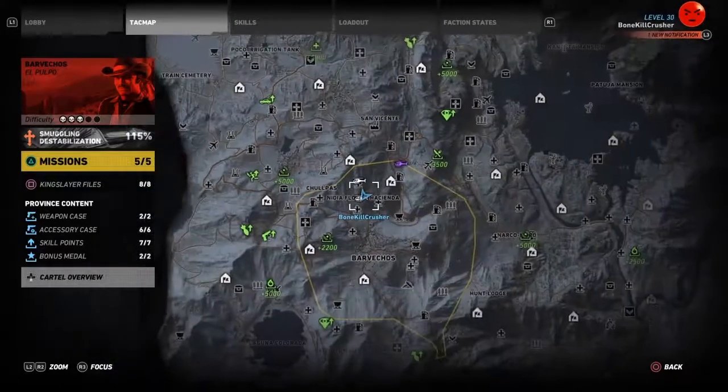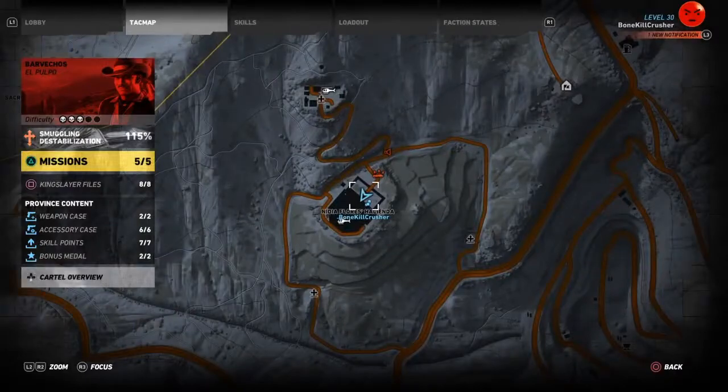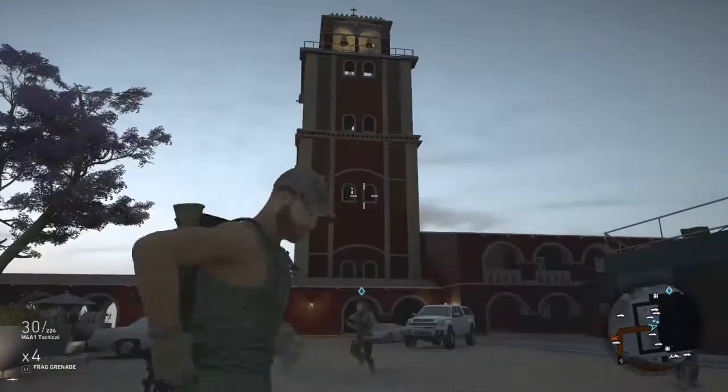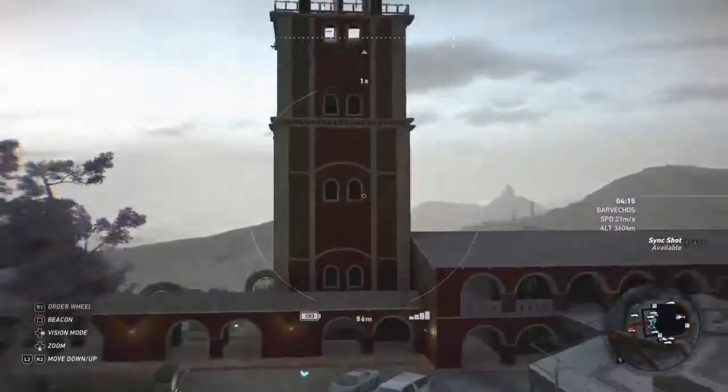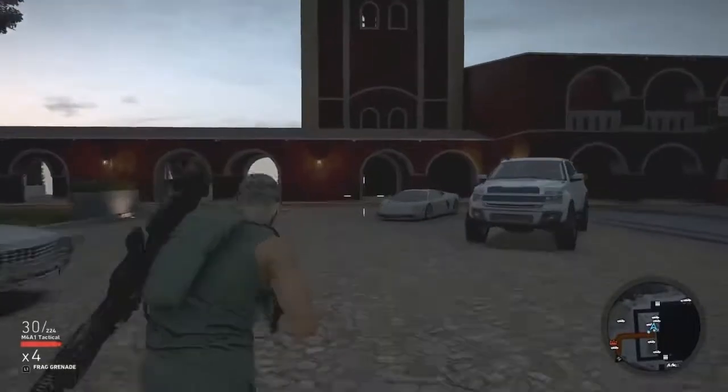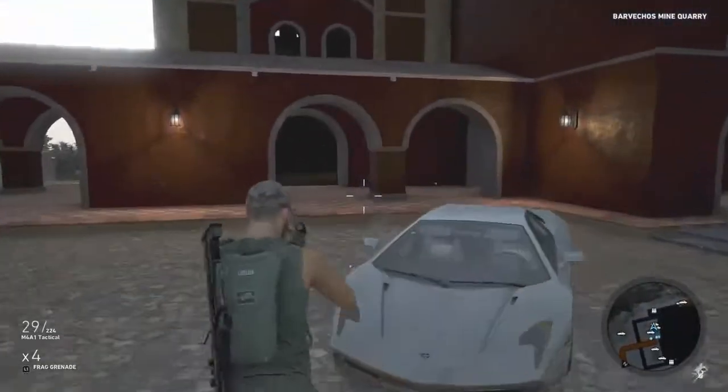Hey guys, how's it going? We're here playing another game of Ghost Recon Wildlands out here in Nidiflora at the Assassin's Creed Easter Egg. As you would know from Assassin's Creed, this is one of the things you would climb up on and perch to view the surrounding areas through Eagle Eye.